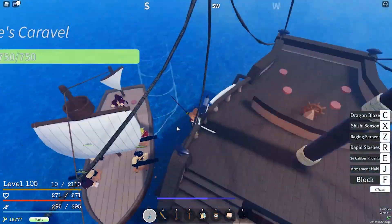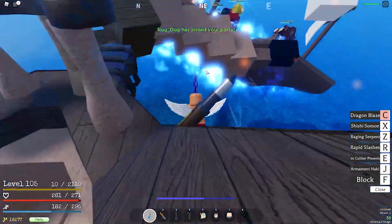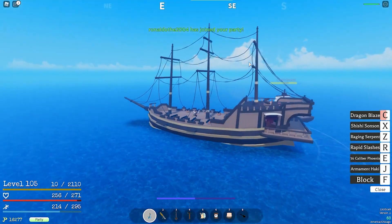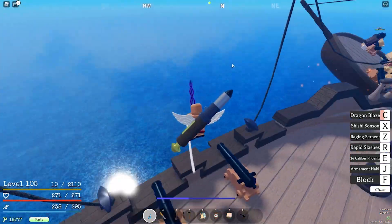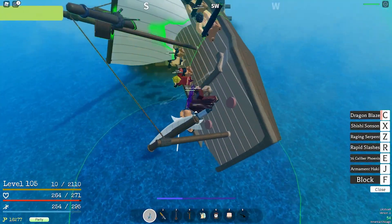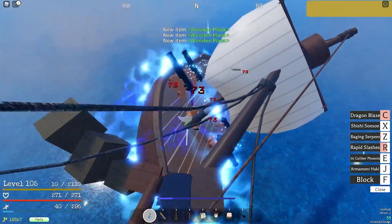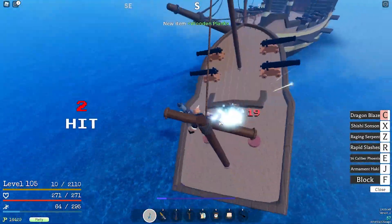I didn't get a notification for a pirate ship attacking me, but — holy crap — they are doing serious damage! I rotated around the boat and just... that's actually really annoying. One Sword Style is very good for this though. Yeah, they did so much damage — I did not expect that at all.